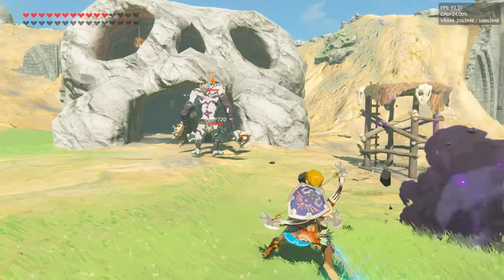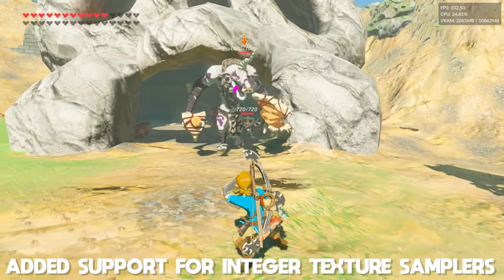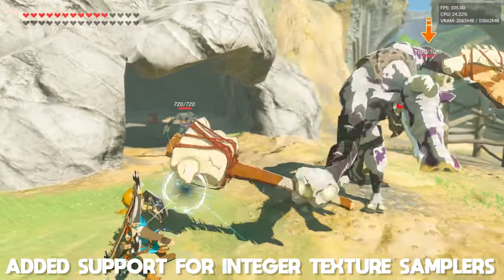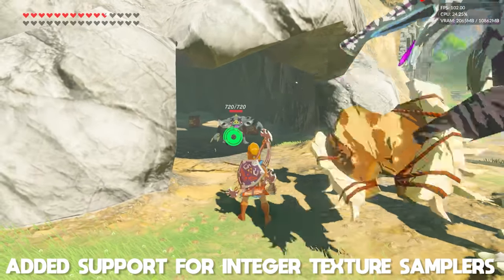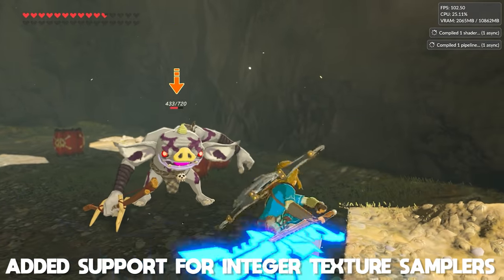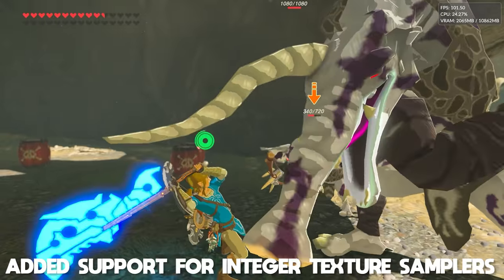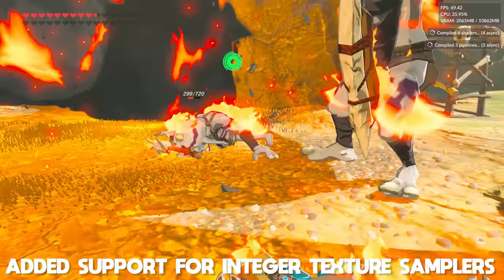Next up, for Vulkan and OpenGL they have added full support for integer texture samplers. The only game of note that uses these, we've been told, is Project Zero: Maiden of the Black Water, and while these texture samplers are now fully supported, there is no obvious visual difference in this game.